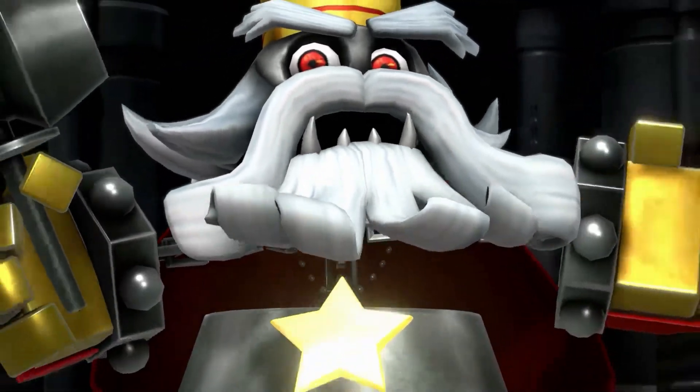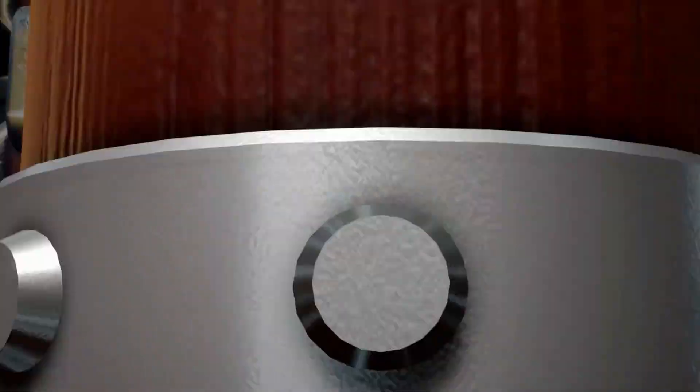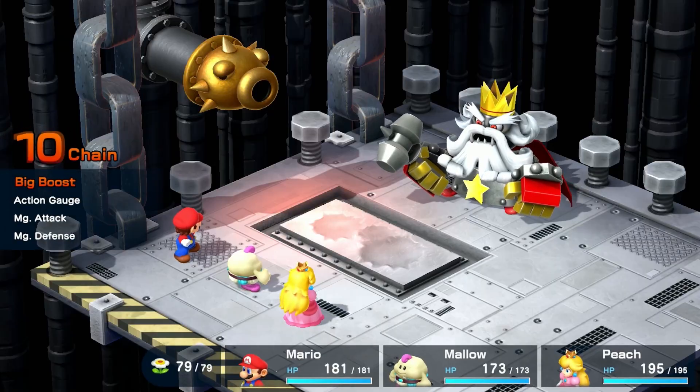This is Smithy, the final boss and creator of the Smithy Gang, quite literally. I recommend using Peach and Mallow for this fight.